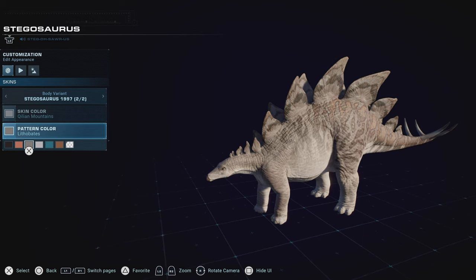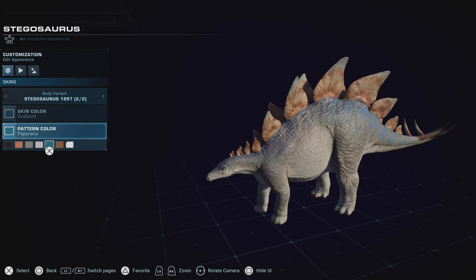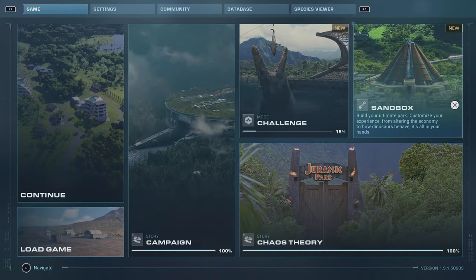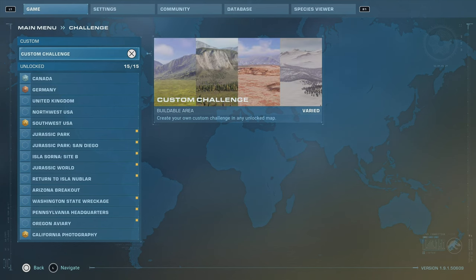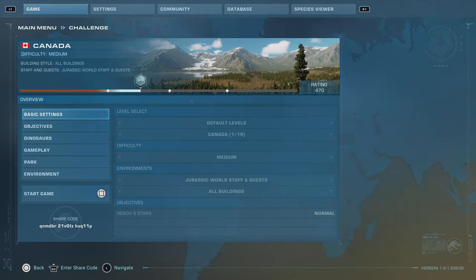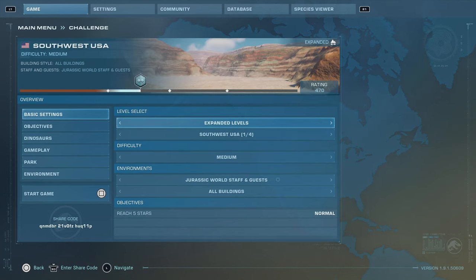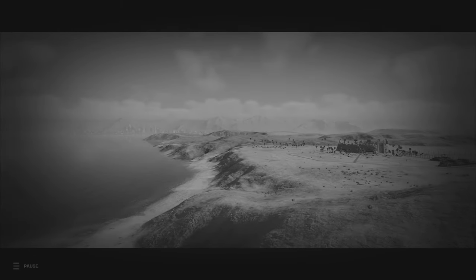Moving on to the next portion, which is the pre-built layouts. This part of the update allows you to go into any of the maps used in Campaign or Chaos Theory, and all of those maps can have a pre-built layout set when starting a new challenge mode or sandbox mode.